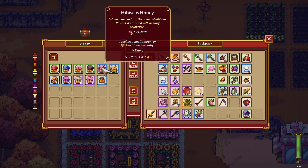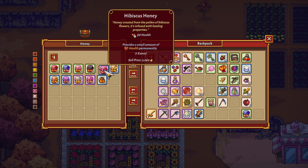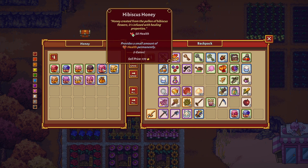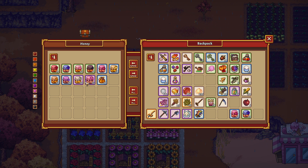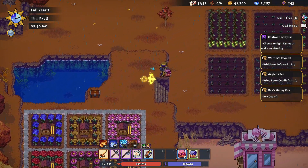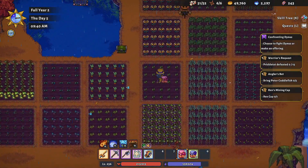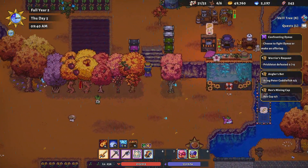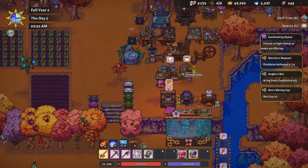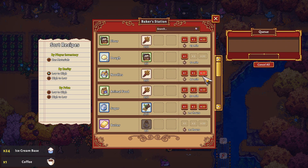I'll take this hibiscus honey — that gives 50 health, that's crazy good. I'll just leave one behind for stacking later. These are all so good. Okay, is there anything else we should put away? We should sell some of the stuff we got today. I'll process wheat into more animal food. Oh, I need something for the Navari crops — we'll do some sugar and some animal food.